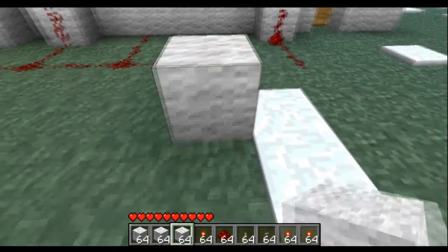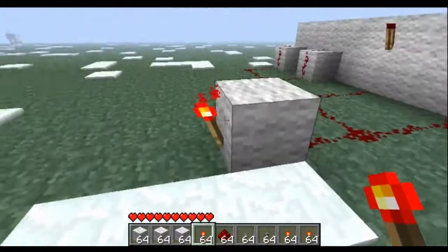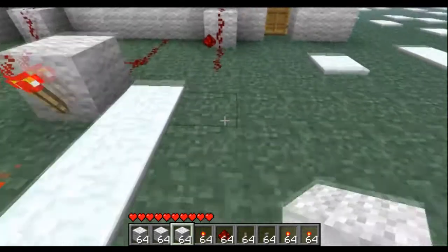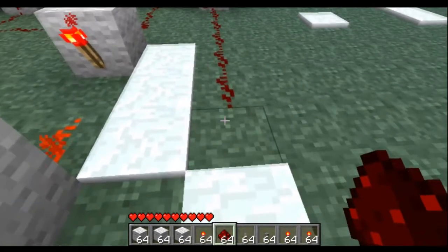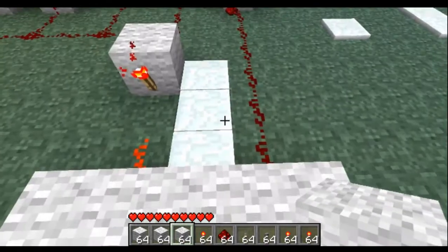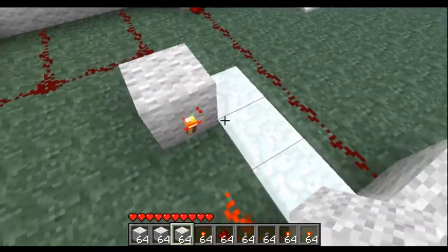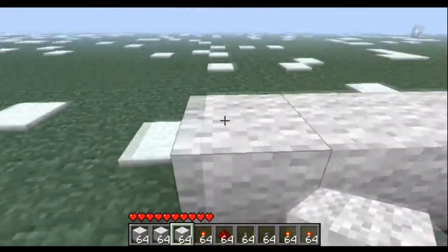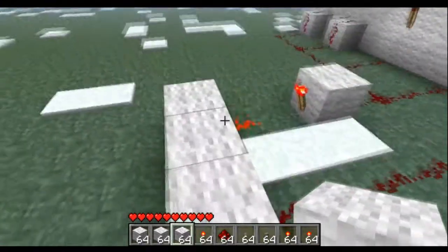Coming out here, we're going to make an inverter. If you don't know how to make an inverter, it's just a block, then a torch on the other side, then one over here. Now we're going to have to make an AND gate. An AND gate is: if both of the inputs are either positive or negative, it's going to give a positive output. So if coming here this is negative, and coming here this is negative, this is going to make a positive coming out. So it's an AND gate.